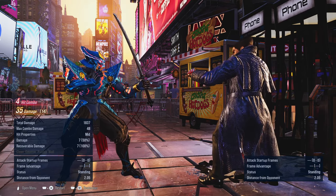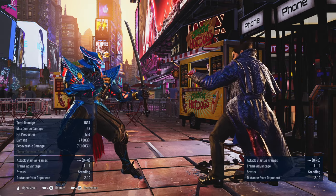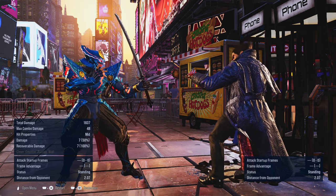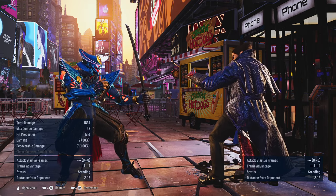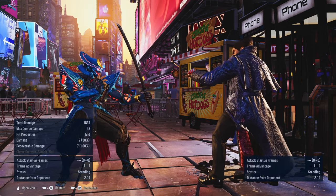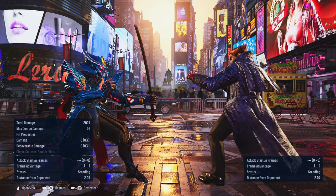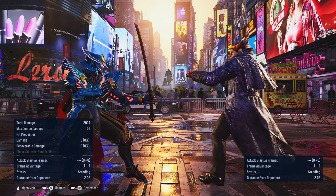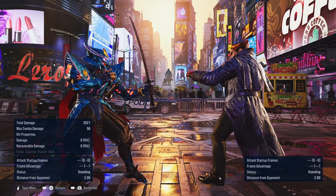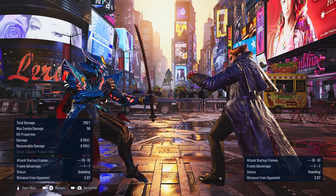Same thing with the recovery kick. This one actually depends on timing — if you do it a little too early and not too late, like a goldilocks zone, you can hit them while they're grounded, or they may end up getting counter-hit and you can launch them. But it's a very tight opening and I haven't really pulled it off much. That's essentially your options for the wall guard break setups with Yoshinetsu. If you guys liked what you watched, give it a like, subscribe to see more, and stay tuned for more.